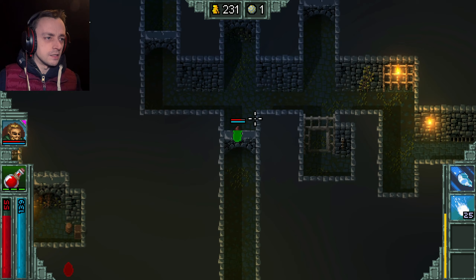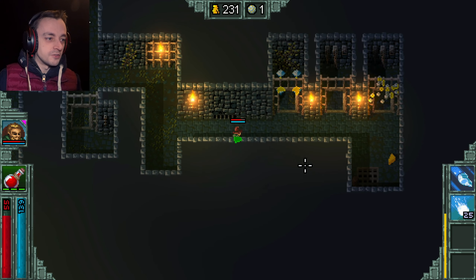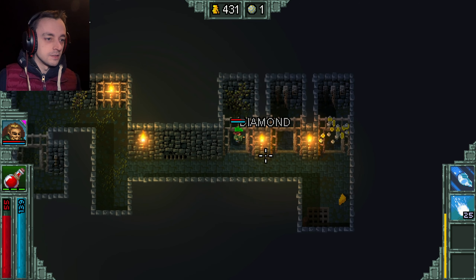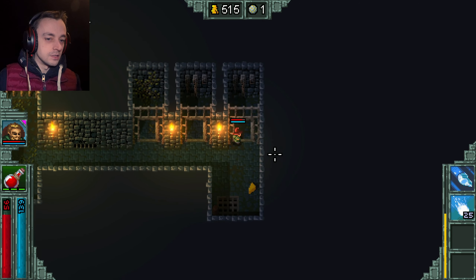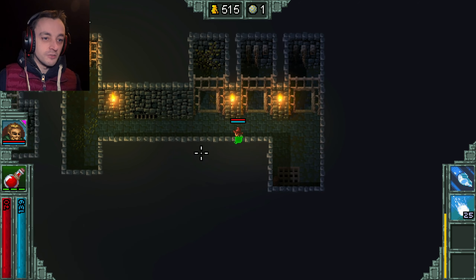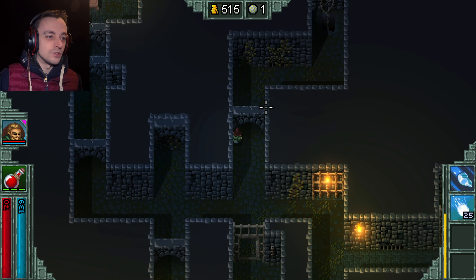What did we leave behind over here? That was a closed door with nothing. Loads of cash — excellent! More cash here. And some cheese to fill up our life, which is desperately needed considering the fact that I'm catching arrows with my face.